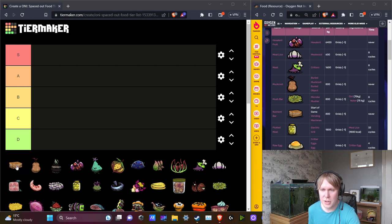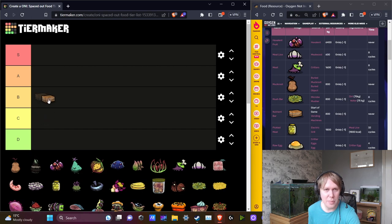To start off the tier list, we have the nutrient bar. You can't make this — it shows up in your ration box at the start, you'll find it in vending machines and a few points of interest around the map. It doesn't really make sense to put it on the tier list, but I'm going to put it in B tier. The quality is really bad, but that doesn't matter at the start of the game. They never go off, so if you're running really low on food for a rocket where you don't want to worry about spoilage, you can shove these onto your rockets for low-skill dupes as backup food.